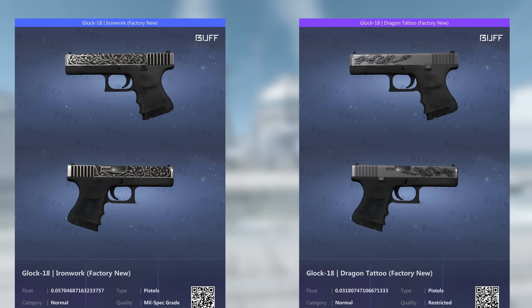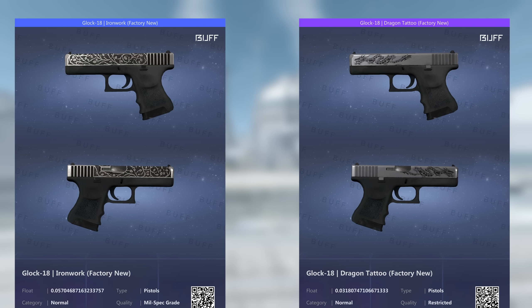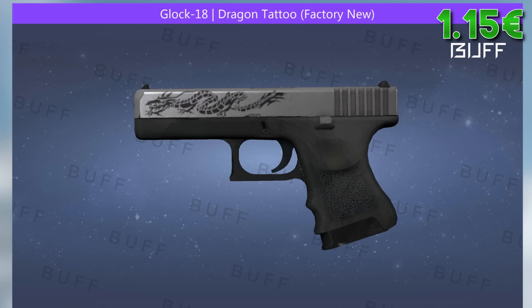We start with the Glock. I've selected two options here for different price ranges: the Ironwork and the Dragon Tatto. I like the intricate pattern of the factory new Ironwork, so that's the one I go with for around €1. If you go with the Dragon Tatto, I recommend one where the Tatto is further in the front, leaving space above the grip for a sticker like the Stockholm Spirit Foil or Antwerp Spirit Glitter. Both fit quite well in my opinion.